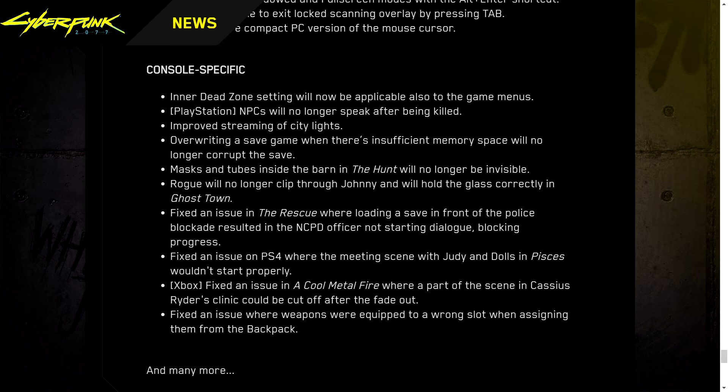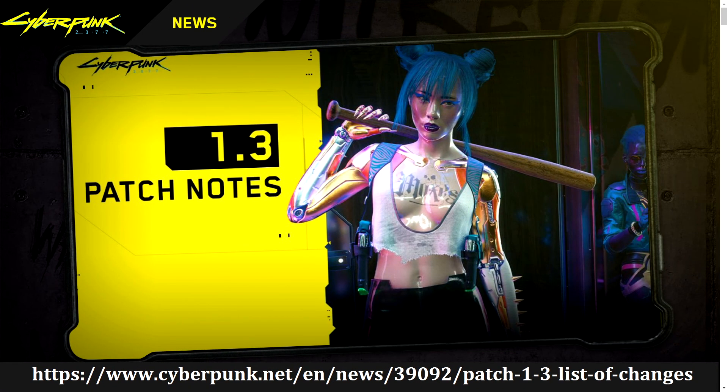Masks and tubes inside the barn in The Hunt will no longer be invisible. Rogue will no longer clip through Johnny and will hold the glass correctly in Ghost Town. Fixed an issue in The Rescue when loading a save in front of the police blockade resulted in an NCPD officer not starting dialogue and blocking progress. Fixed an issue on PS4 where the meeting scene with Judy and dolls in Pisces wouldn't start properly. Xbox: Fixed an issue in A Cool Metal Fire where part of the scene in Cassius Ryder's clinic could be cut off before the fade out. Fixed an issue where weapons were equipped to the wrong slot when assigning them from the backpack — and many more fixes.